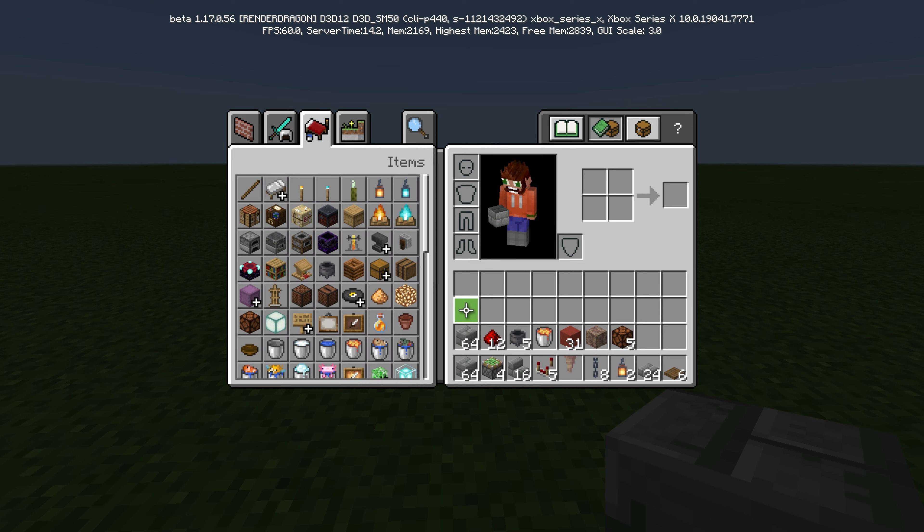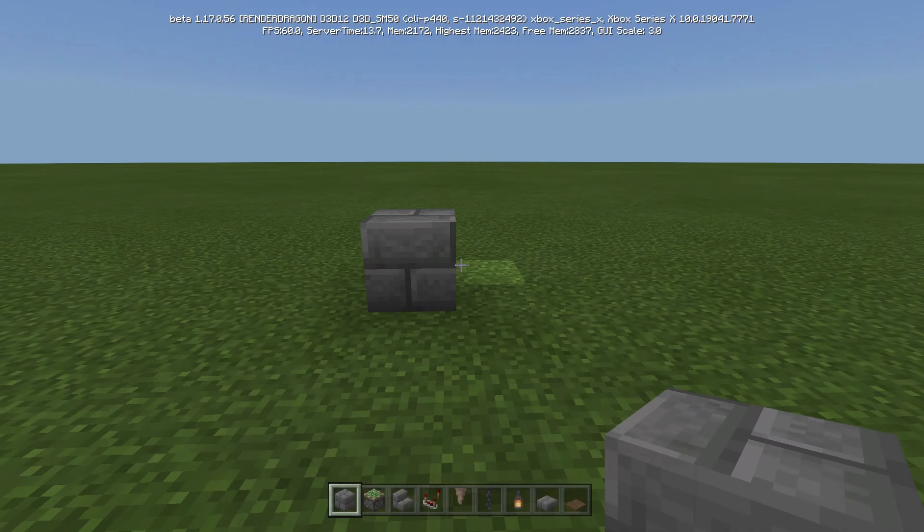Let's get into what you need and how to build it. Here is everything you're going to need: about two stacks of stone bricks, 12 redstone dust, five cauldrons, and a lava bucket just to put down the initial lava that we're going to harvest. For the design: 31 red terracotta, dripstone block, five lamps, four sticky pistons, 16 stone brick stairs, five comparators, one pointed dripstone, eight chains, two lanterns, 24 slabs, and six spruce trap doors.